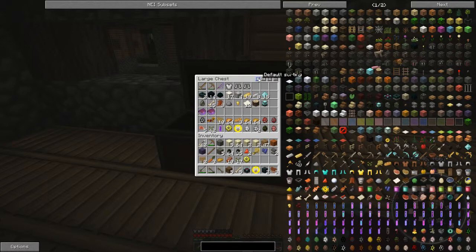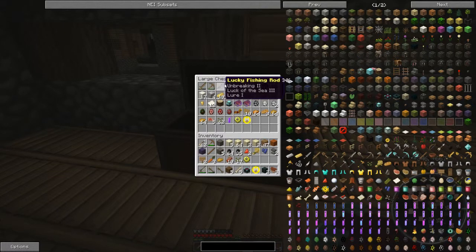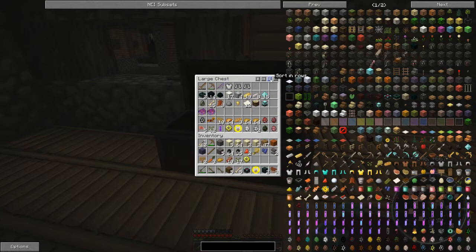You can do default sorting, which will just sort them in whatever system it chooses. Personally, I think I'll go with that — that's actually rather funky. I like that. So anyway, there we go. That's Inventory Tweaks for Minecraft 1.8.